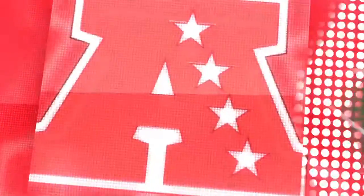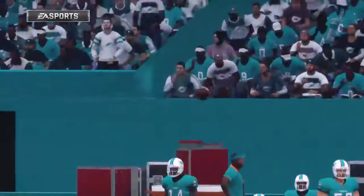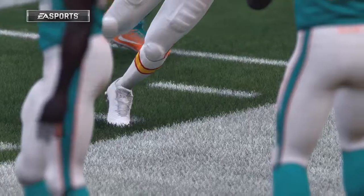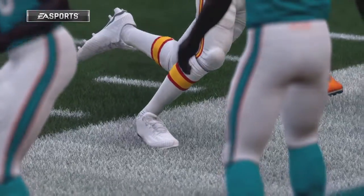If you run an out route, it's likely you end up near the sideline. And what did we just see there? Toe tap. You got it. The benefits of practice — toe tapping, foot dragging, picking it up and making sure it was a catch.